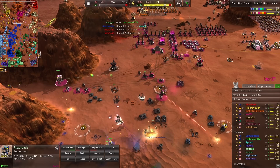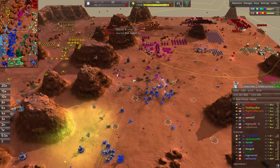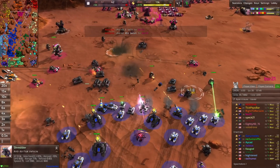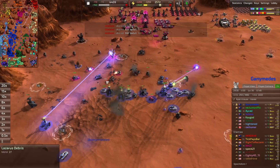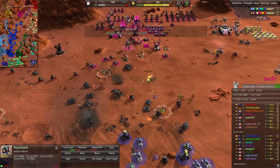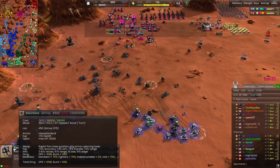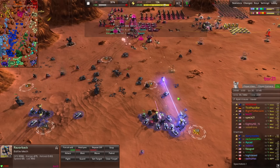I tend to define late game as when we start seeing gantries coming out, middle game is tier two stuff, and early game is of course that tier one stuff. Razorback with 41 kills — a lot of those are probably from ticks but he did good damage up here as well. I wish we also got to see the damage numbers, not just kills.